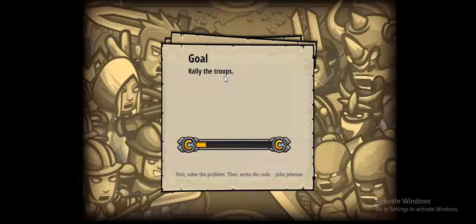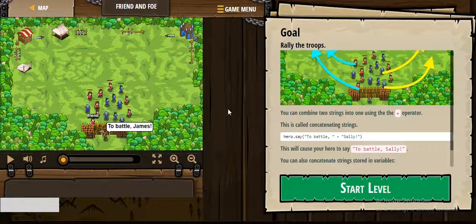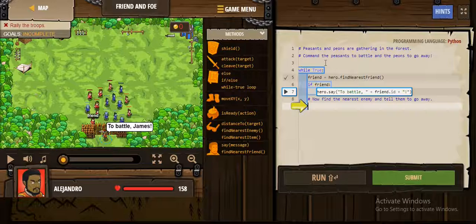So let's start this level. We can combine two strings into one using the plus operation. For example, saying 'to battle' in one string plus another string 'Sally' will say 'to battle Sally'. So we have to tell the enemies to go away and the friends to go to battle, and call them by their name.